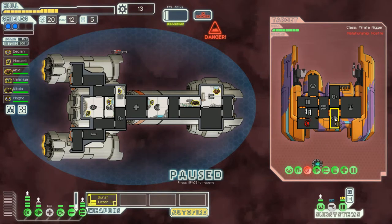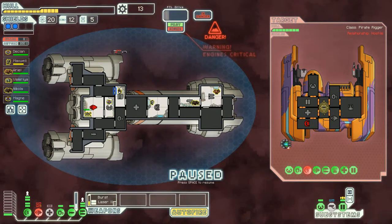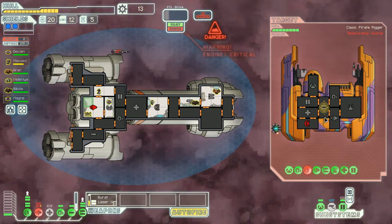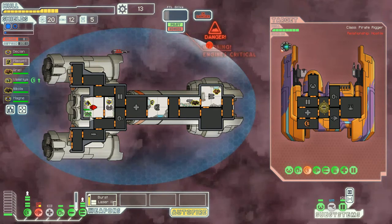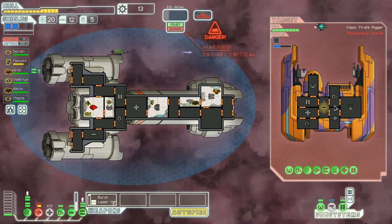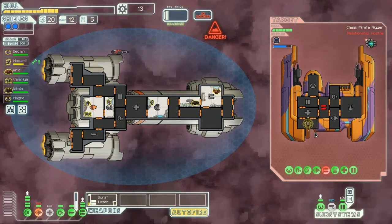The shields are now down, so I will go for their weapons. Pilot and engine hit! Go fix it. We've got two people - the mantis and the other guy. Weapons are now down, so shields again please.